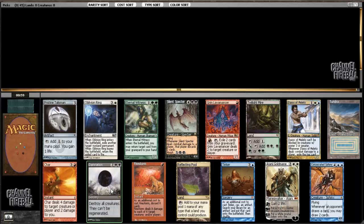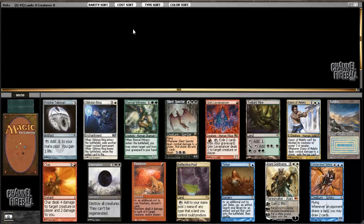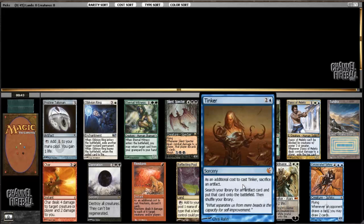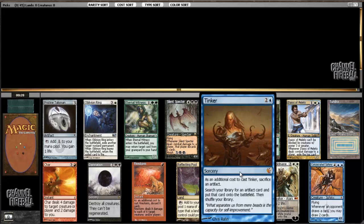Damnation is really solid, a roleplayer type card. Similarly, Oblivion Ring is good removal, and Pristine Talisman is not the strongest of the artifact mana, but artifact mana is really, really important in cube. I'd like to mention Tinker, which is a really, really powerful and unique card, but I feel it's pretty overrated - or maybe I should say just not very good in the decks that I like to draft. I think you need like two extremely powerful targets and four or five cheap, disposable artifacts for Tinker to be at its best.